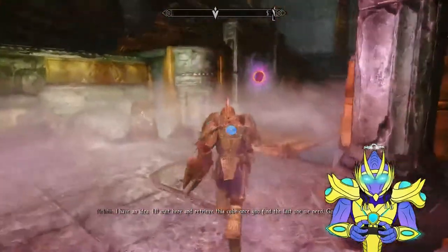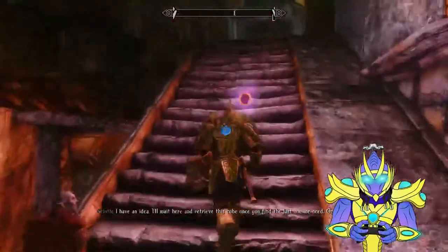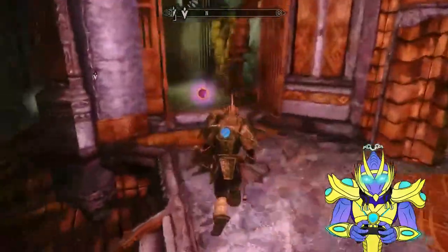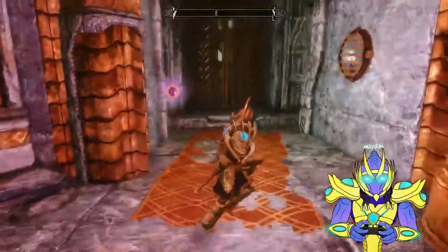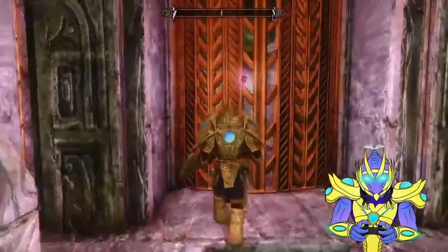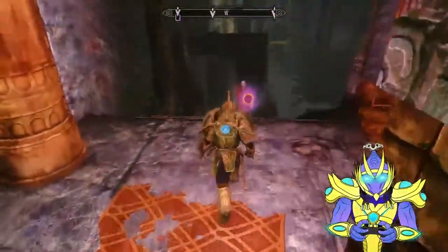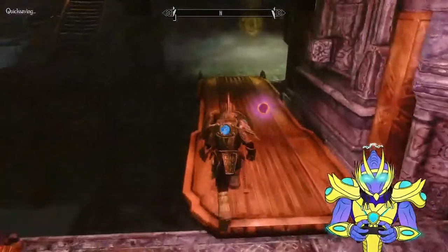Where am I going now? I have an idea. I'll wait here and retrieve this cube once you find the last one with me. Good luck. So he's gonna stay here. Oh, I bet this is my exit — I bet that's where I come out. Another quick save, and let's keep going. The Aqueduct.